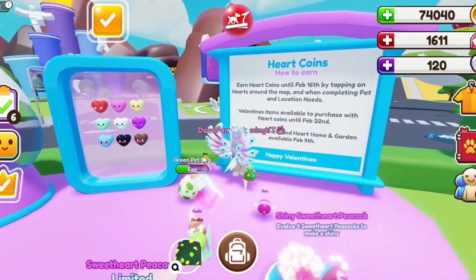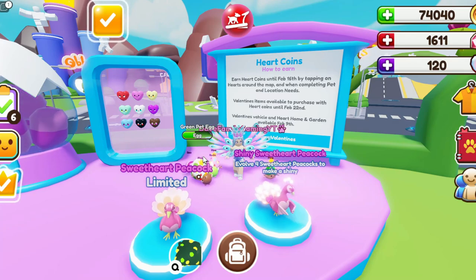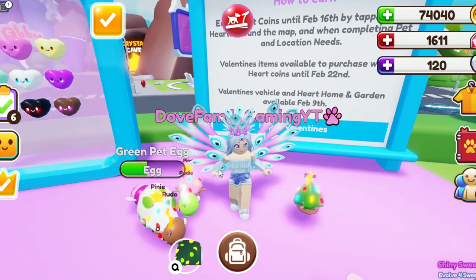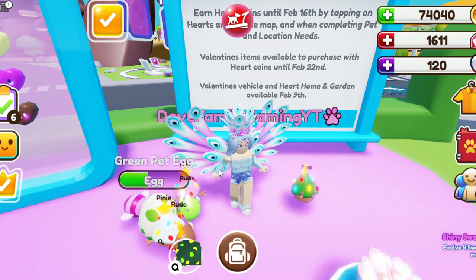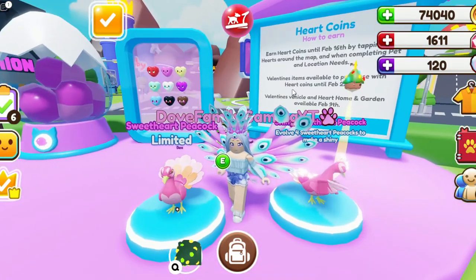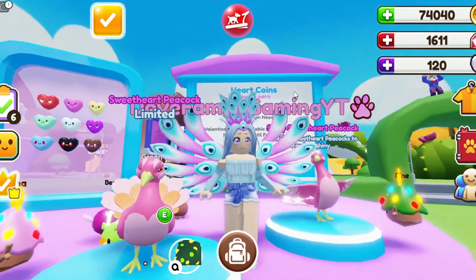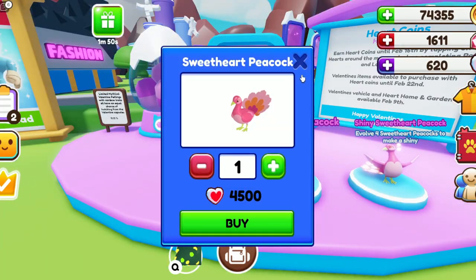The event coins are available until February the 16th. You can click on hearts around the map and complete pet needs and location needs - that's how you get your Valentine's tokens. There's also a vehicle, heart home, and garden coming on February the 9th, which I can't wait for. And here is the adorable Valentine peacock - the Sweetheart peacock for 4,500.